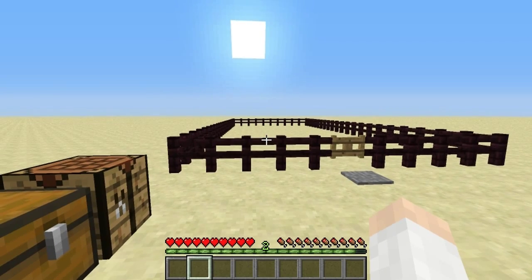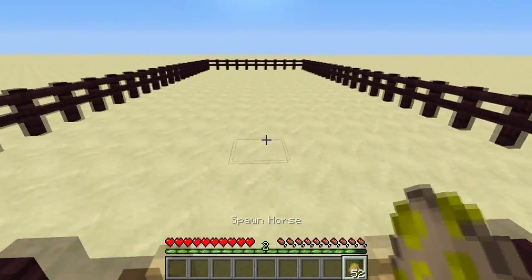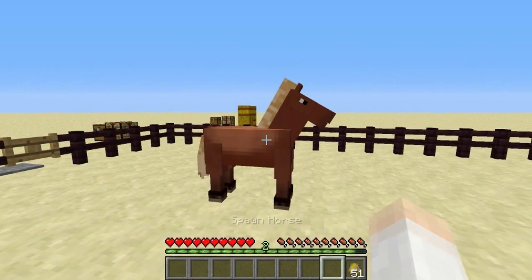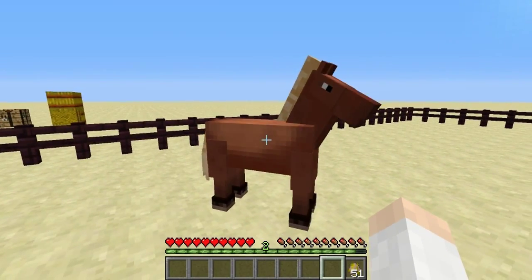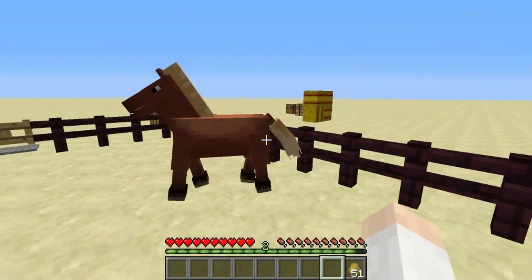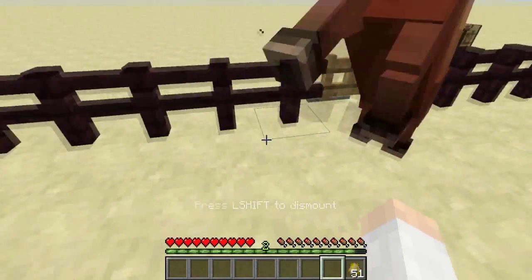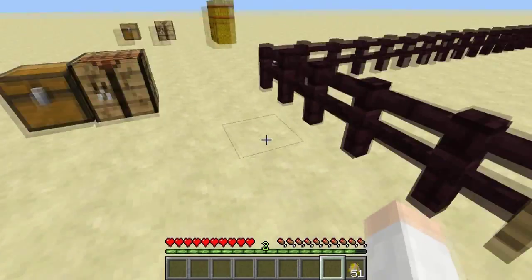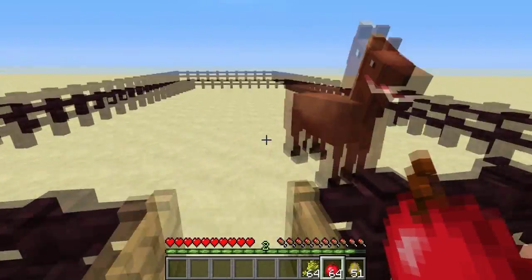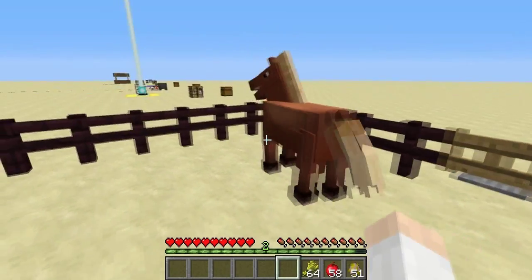The biggest change in the most recent snapshot is the addition of a new mob: Horses. Here's the horse model. You can ride horses by right-clicking them, but you'll get kicked off because you have to tame them first — otherwise they just buck up and knock you off. To tame horses, you can use either apples or wheat. Let's go ahead and tame this one by giving him a few apples.